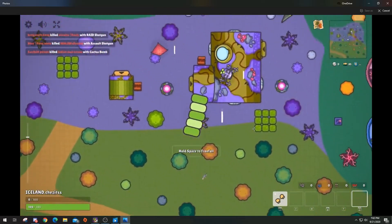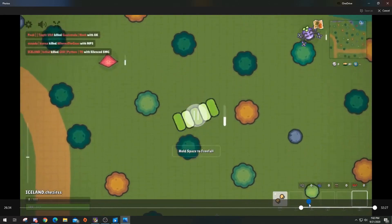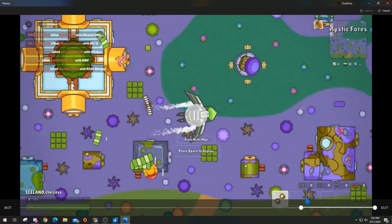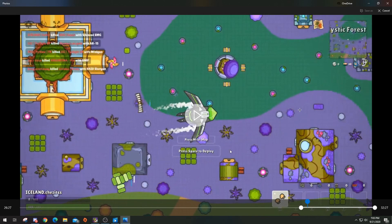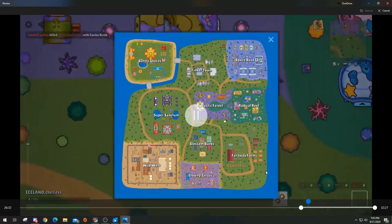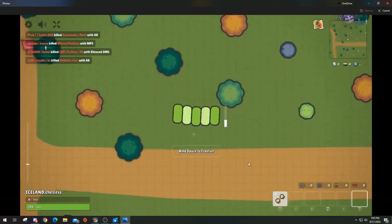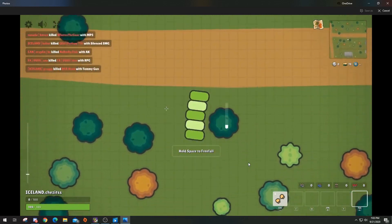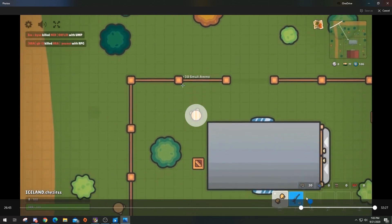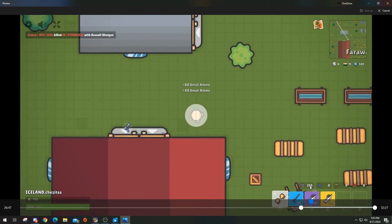I see far away and not too many people are dropping. I'm going to go back on that for a second. As you can see, there's like no one jumping to the right, so I know it's just a jump. I start going to Far Away Farm and I don't see anyone too close to where I went, so I just start looting. I find a pistol, I find a P90 — there's not too many people that far away.